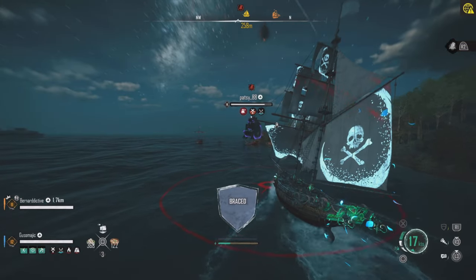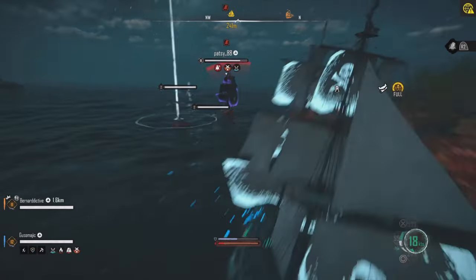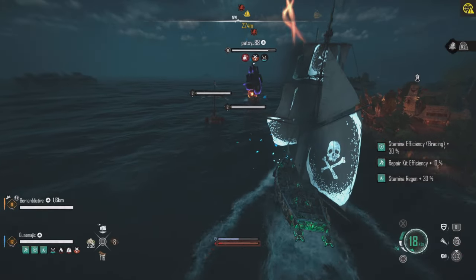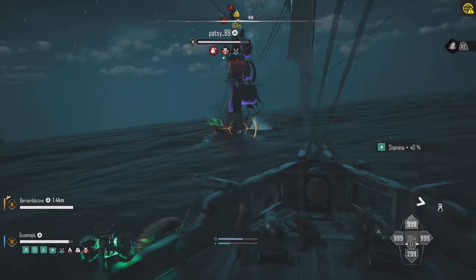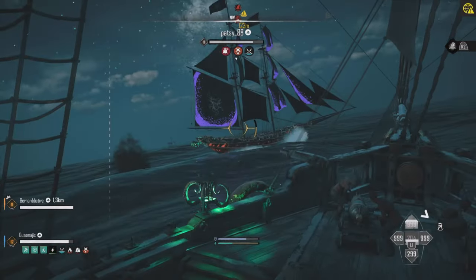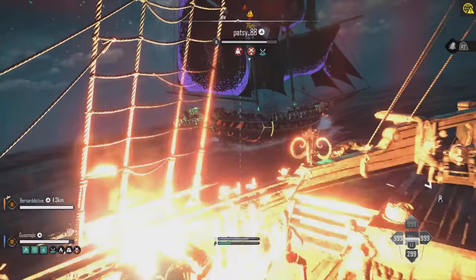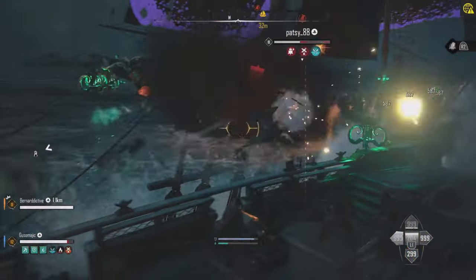The Brigantine is probably the most popular ship in Skull and Bones, due to its unmatched speed and high firepower. But if you build it to maximise flooding damage, it becomes a higher damage beast, which is perfect to quickly sink enemy ships in PvP. If you build it correctly, it will quickly stack severe damage that repair kits can't fix, which is why it's perfectly suited for PvP.